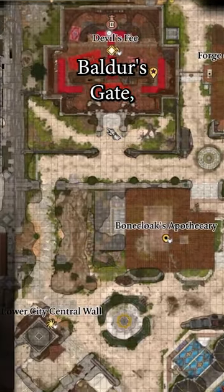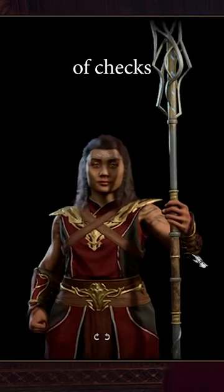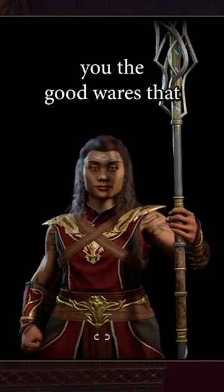When you finally arrive at the lower city of Baldur's Gate, you'll eventually encounter Hellsick in the Devil's Fee. Through a series of checks, you can convince her to show you the good wares that she has for sale.